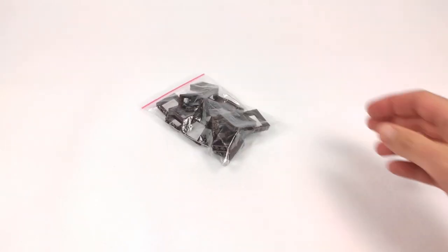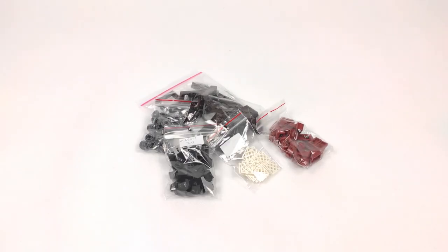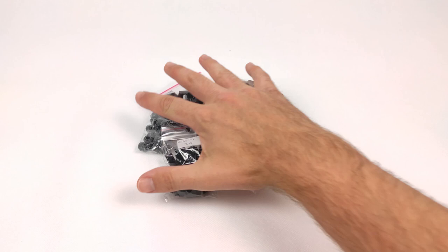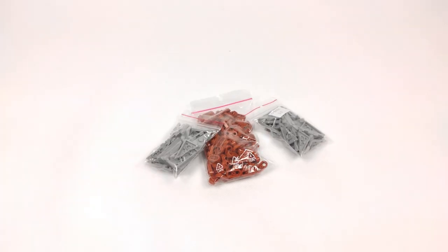Various parts like windows, BB-8 heads in grey, and different colored arches. And also some rounded plates with holes and a variety of wedge plates.